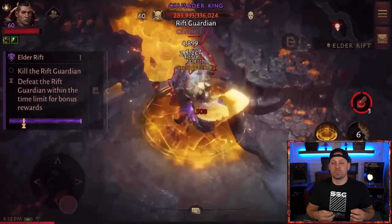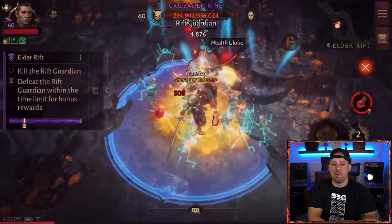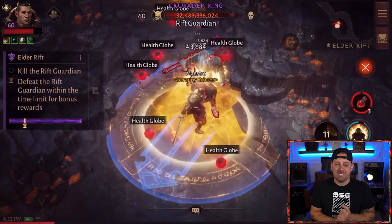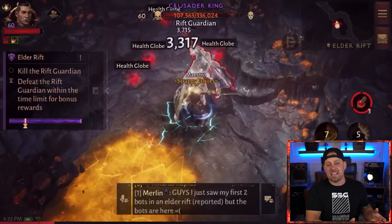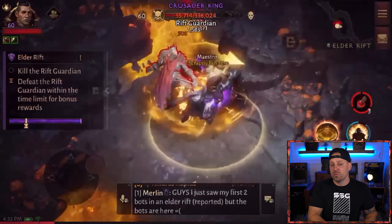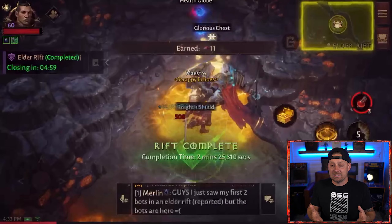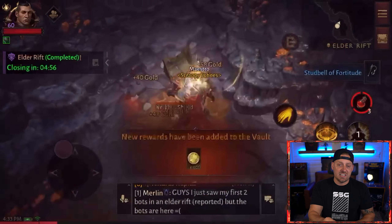We're tuning in as the Mad King is being defeated by this Crusader build. Something I really love about the Crusader is that it's really fast. If I'm using my Barbarian class, I need Sprint to gain speed. But as the Crusader, you can jump on your horse and quickly move around the map. It's definitely the fastest tank class in the game, really only being compared to the Barbarian. I love the damage and the speed that the Crusader offers.